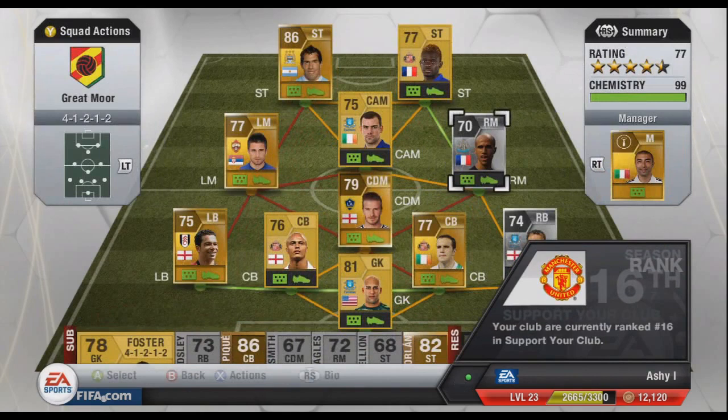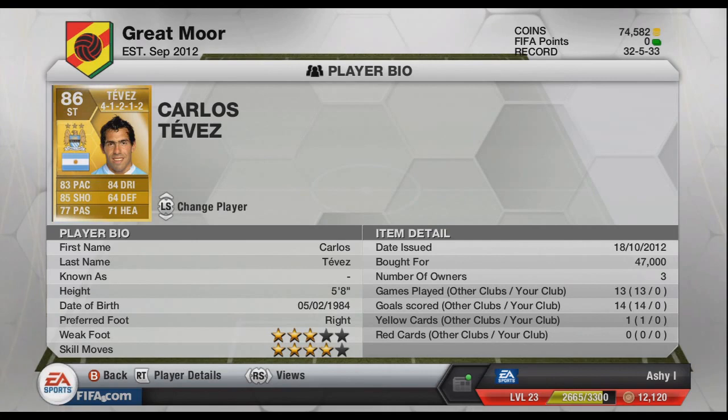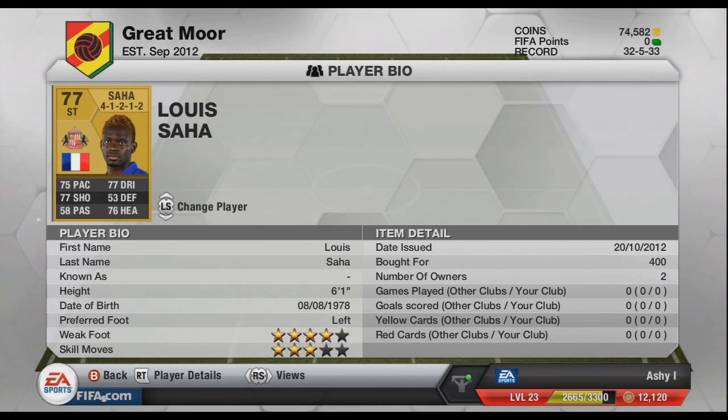At the first striker we have Carlos Tevez — four-star skiller, 83 pace, 85 shooting, 84 dribbling. Picked him up for 47,000 coins. And then our other striker is Louis Saha — 75 pace, 77 dribbling, 77 shooting. Picked him up for 400 coins, three-star skiller. Nothing really too special.